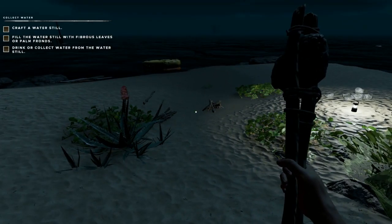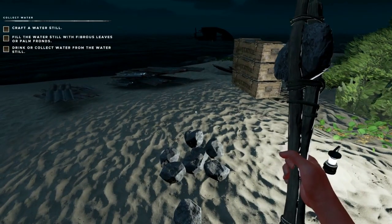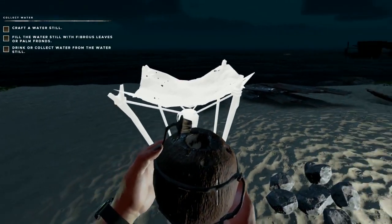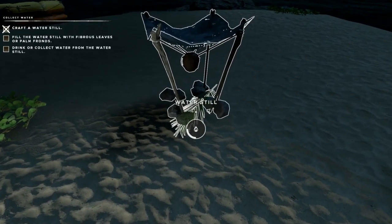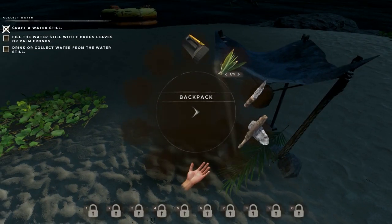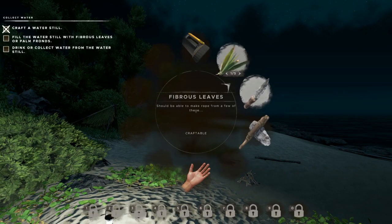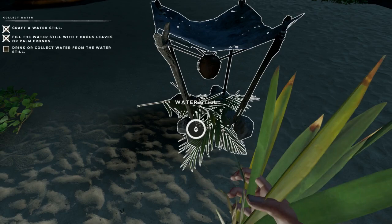The most important part about getting this shelter made is now we can save. At this point you could leave the game if you want, but let's get to the point where we've got our still built. We still have a frond and we need our three rocks. We've got our lashing, cloth, and coconut flask — so we can create the water still. You can put this anywhere. Now you can see there's one palm frond here — the circle shows you how full it is from a fuel perspective. The palm trees don't grow back during the game, so you'll depend on fibrous leaves to refill the collector.